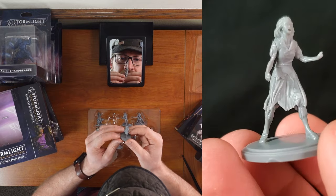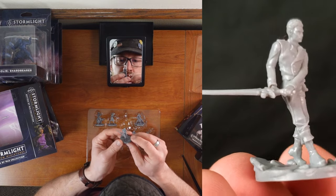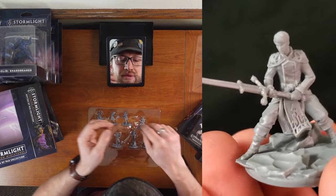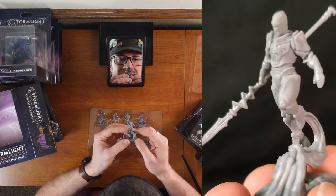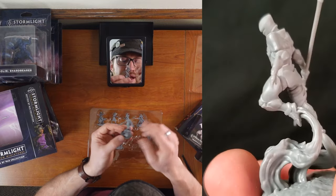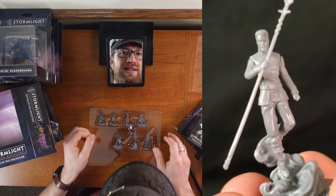Navani. Maia, doing a very important thing. Vyre — screw you, man. Adolin in Shadesmar — he goes nuts with that sword. Then Venli in Envoy form. Kal — that's a really cool design with the wind. That's fantastic. And Teft. Amazing.